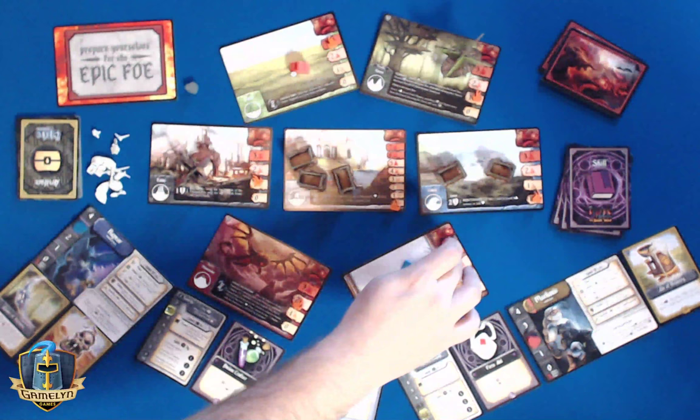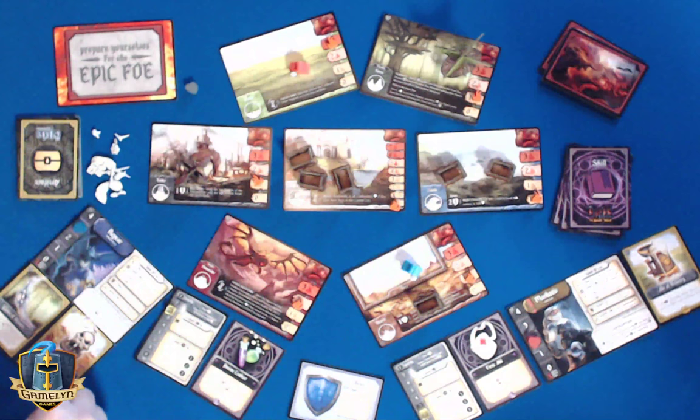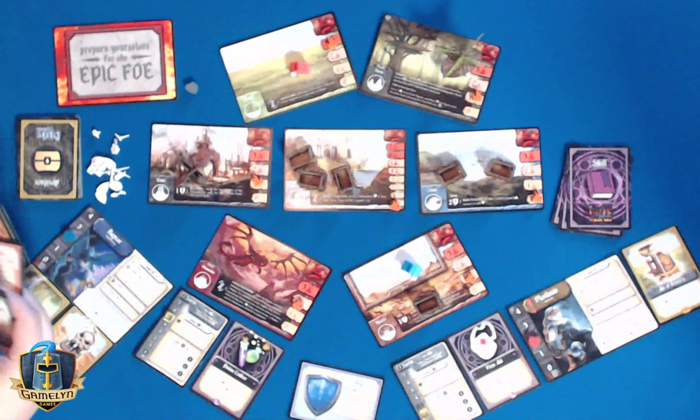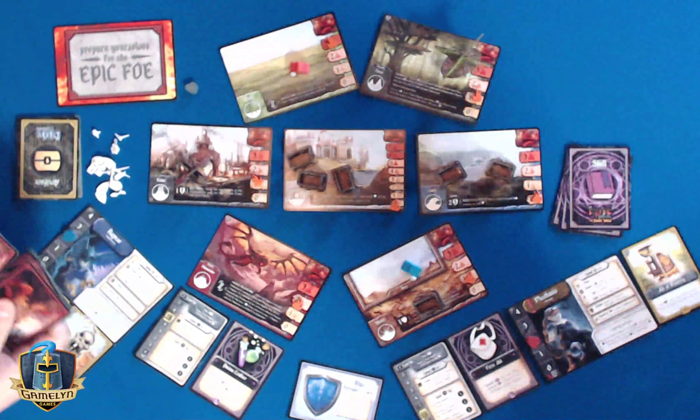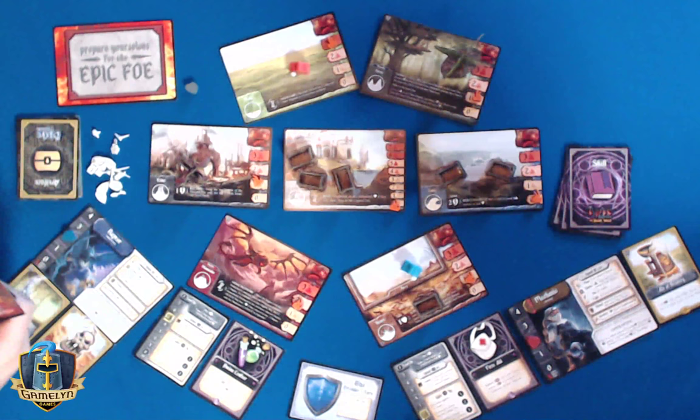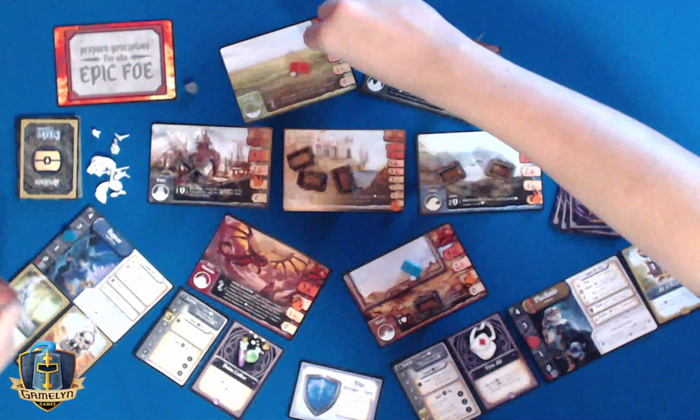I'll come over to the desert — go one, two. That's all three of my actions, but I'm going to spend an experience point and a health to search through here and find a defender card. I'll choose your defender card and resolve it immediately. I'm definitely thinking bring the planes down — maybe even heal yourself and stay in the planes.